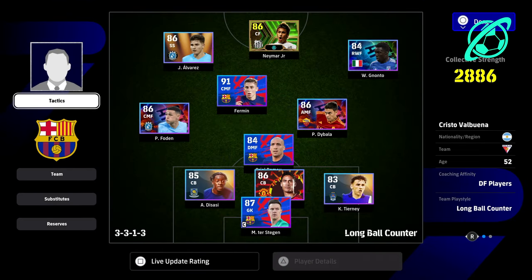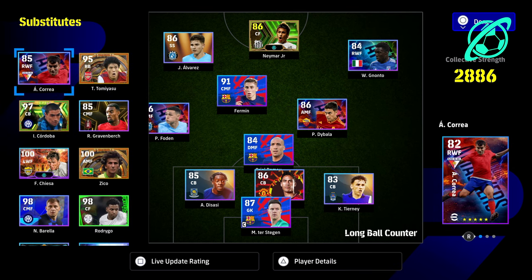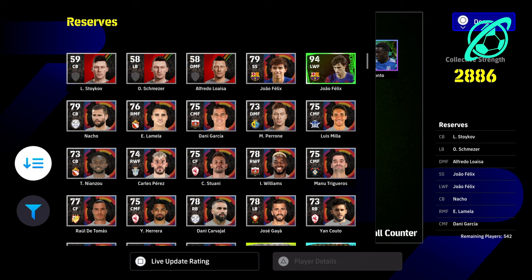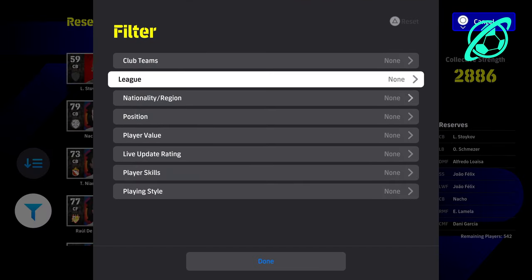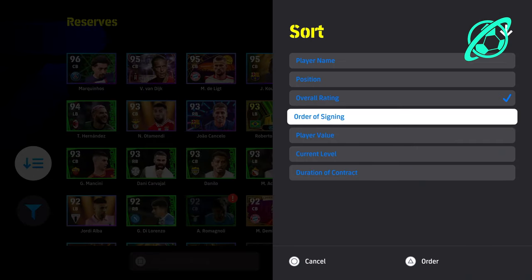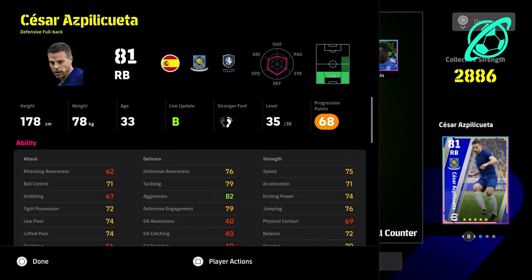Using Valbuena you can target forwards or midfielders, but Simeone — one of the most popular managers in the game — is actually going to give a 300% XP boost to defensive players: defenders, left backs, right backs, center backs, and DMFs. Any player above that position will not work and won't get the boost. It has to be defensive players.